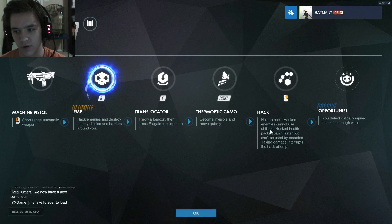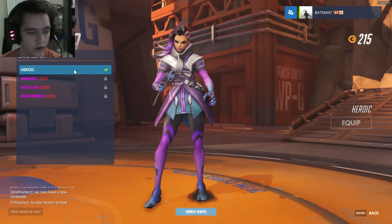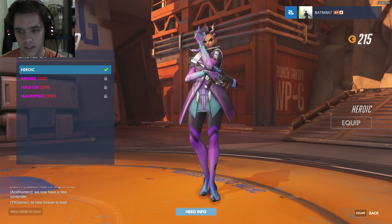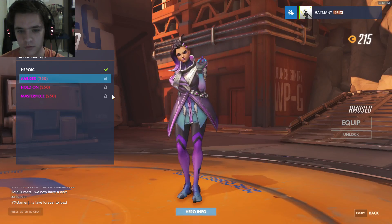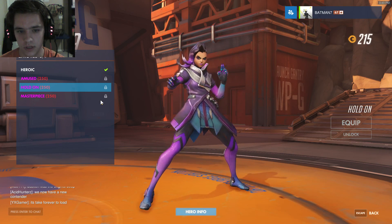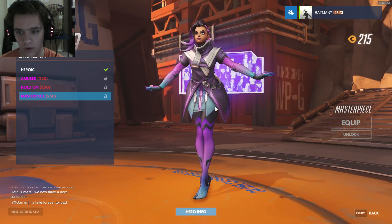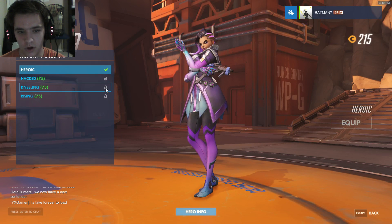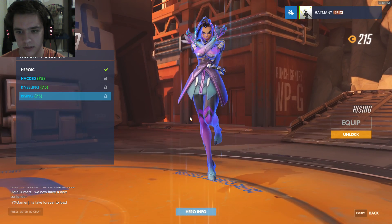She has abilities including translocator, thermal camo, hack, and her passive opportunist. I'll do another video where I play her and go over all of her abilities. But here are her emotes — the basic one just stands there, pretty boring. That's somewhat cool. I'm assuming not all of the emotes are here because I don't see the sitting or laughing emotes, so these might not be all of them. She's got some victory poses and these are all looking pretty cool.